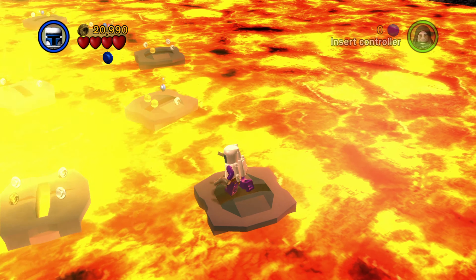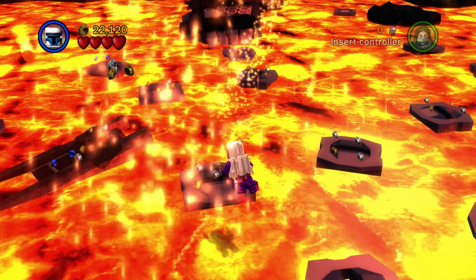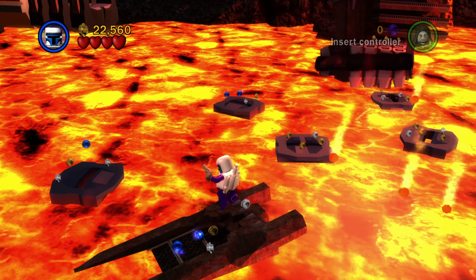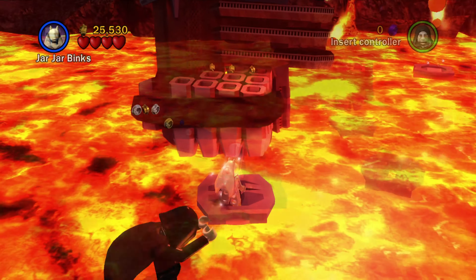Over here on the right when you get to the lava section, there's going to be a minikit there. And then if you move over to the left on the opposite side, you have to be kind of quick because you can't stand on those platforms for too long. There's another minikit there, and then there's just one more minikit left we need to get.